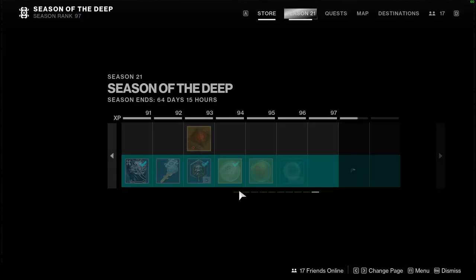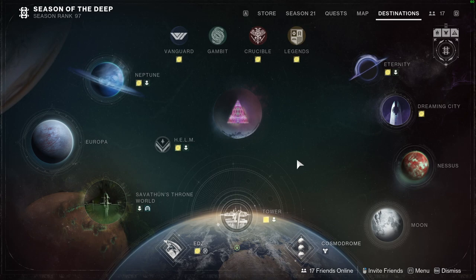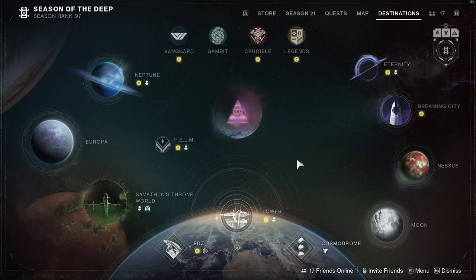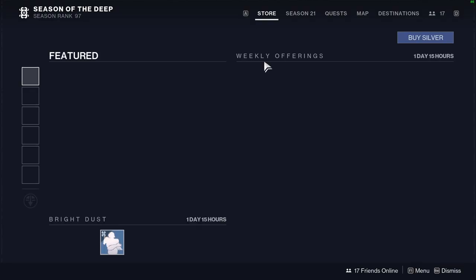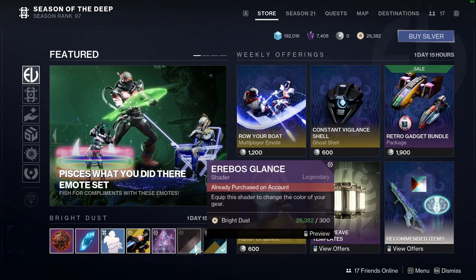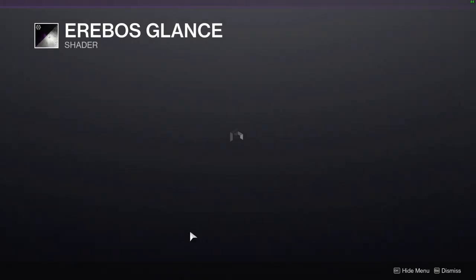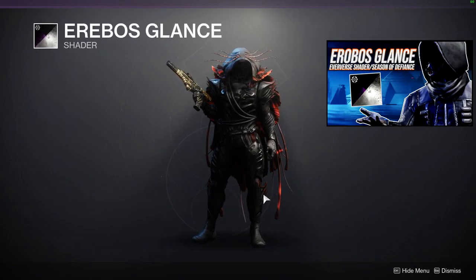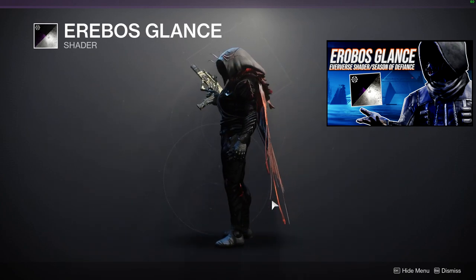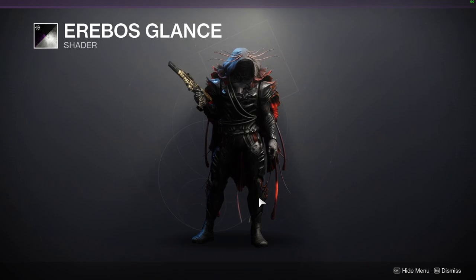It's such a contrast to the dungeon armor, which I cannot wait to review because people are correctly saying that the armor set is cool, but it shaders terribly — and I cannot wait to point that out. So let me know what you guys are going to be picking up. Remember, this is the last week for a few of these things — not ever. We will most likely see Empirical Imperative, Erebos Glance, and Amethyst Veil return, but when they will return I cannot tell you. So if you want to get something, pick it up right now. It's only 300 bright dust for one of the best blacks in the game right now. I've already made a review for Erebos Glance — I will have it up so you guys can check it out, because it's not full black, it's not a true super black, but it's the best super black we have currently. Appreciate y'all. Be safe. I will see you guys later.